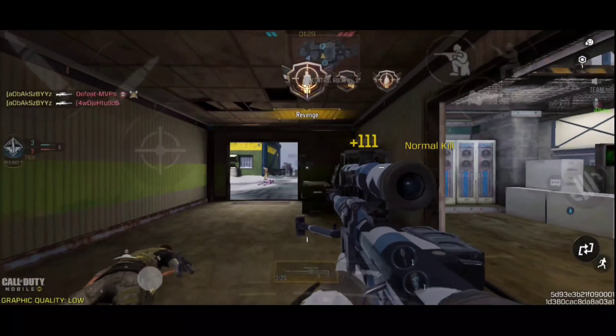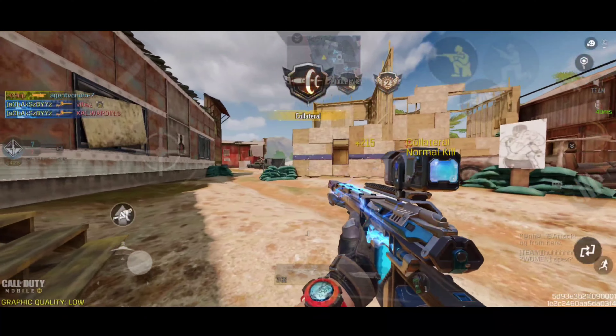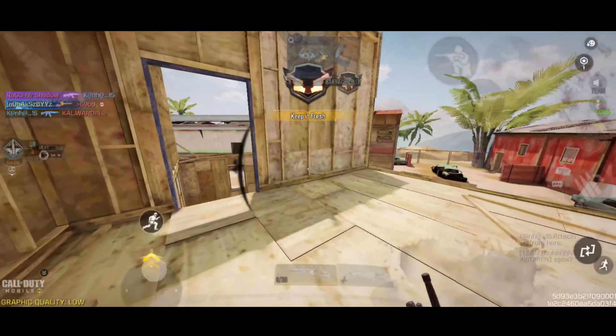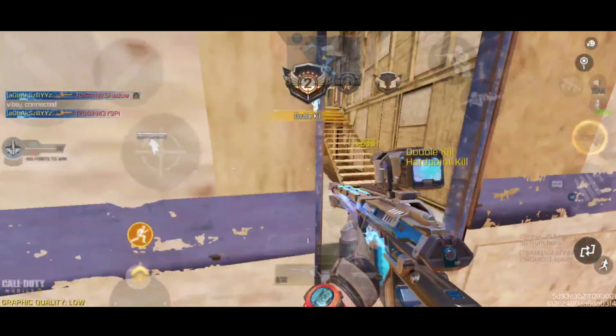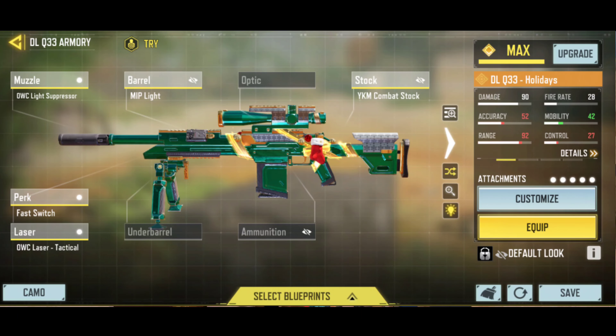The number 5 spot has been taken by snipers — currently the two best are the DLQ and ZRG. The Locus buff was significant but it doesn't bring it back to prime form, so ZRG and DLQ are the safer choices. The ZRG has one-shot capability at infinite ranges hitting anywhere on the body. If you need suppression, FMJ, and more bullets, go with the DLQ. Use the DLQ for Search and Destroy and the ZRG for Domination. Here is the gunsmith for all three snipers.